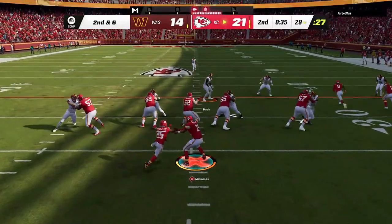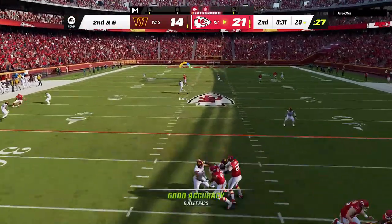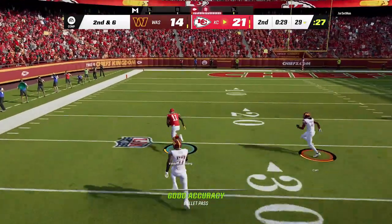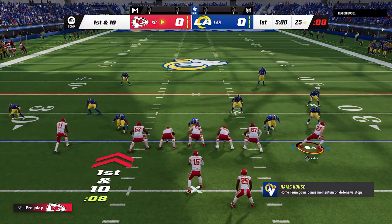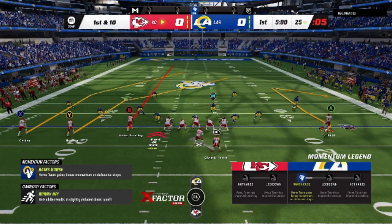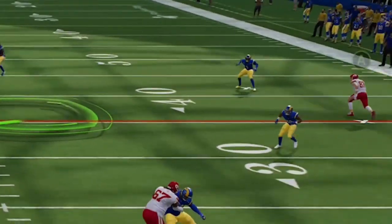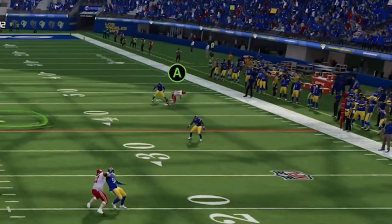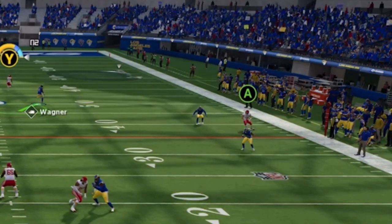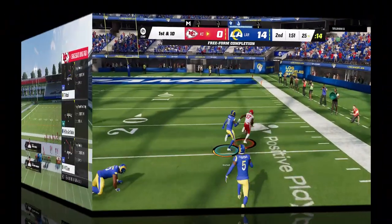Comeback routes are one of the glitchiest routes in the game this year, not because of how they get open but because of what they do to coverages, especially against cover three and cover four zones. A properly placed comeback route is the key to almost every cover three and cover four one-play touchdown or big play, as the deep outside cornerbacks are programmed to react to them as long as there isn't a deeper route close to their area.